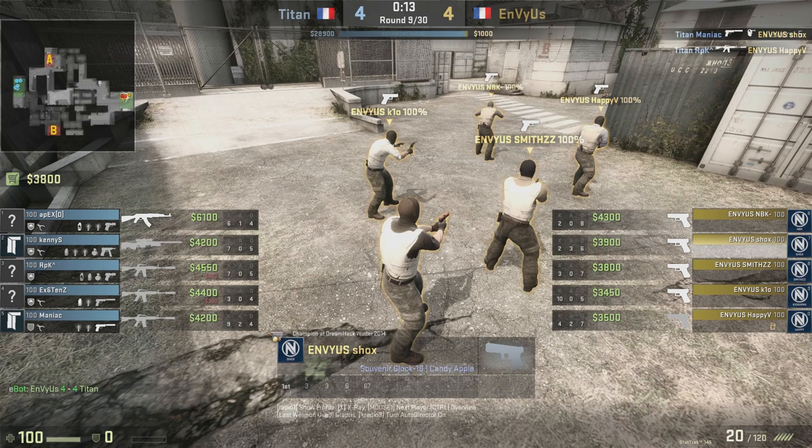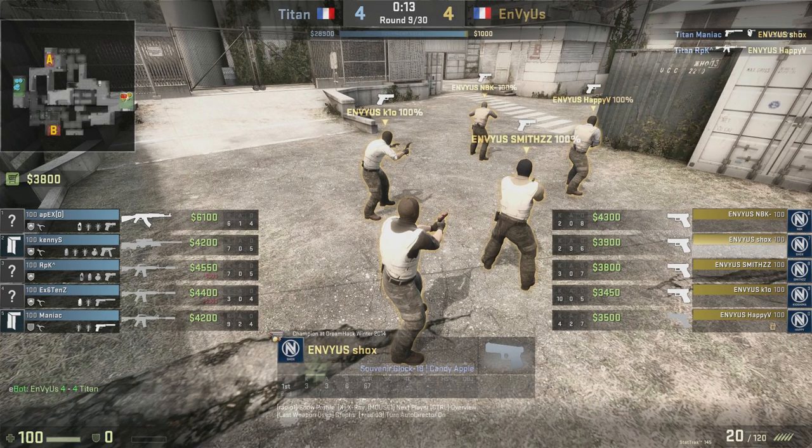Look at the money right now that EnVyUs has. You need $2,700 to purchase an AK-47 and $1,000 to get armor and helmet — that is $3,700 for the round. I've messed that up because in CS 1.6 the AK-47 costs $2,500 and my mind keeps thinking $2,500, so I kept saying $3,500. It's $3,700. Three of their players meet that threshold where they can do a full buy on this round, and the other players could forego a helmet or just go for a full buy win.